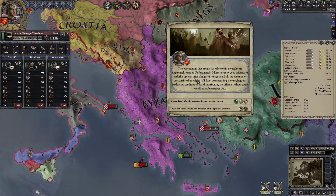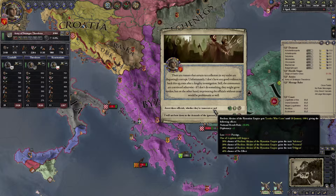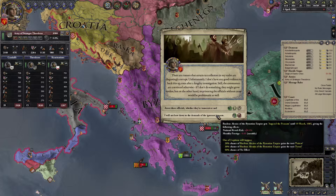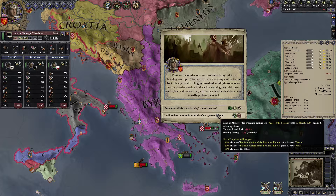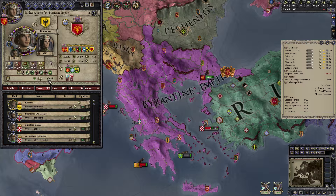There are rumors that certain tax collectors are disgustingly corrupt, but I don't have good evidence after a lengthy investigation. If I don't do something the commoners might grow restless, but imprisoning officials without cause would be problematic. We could gain the trait 'arbitrary' by arresting officials indiscriminately, or we can anger the peasants with national revolt risk. We'll take the risk of becoming arbitrary — but we did not become arbitrary. That's fine.